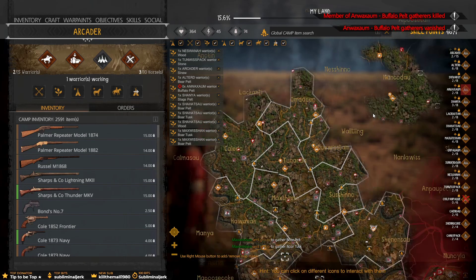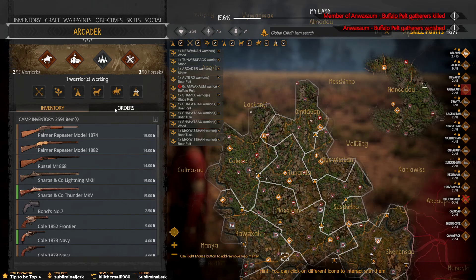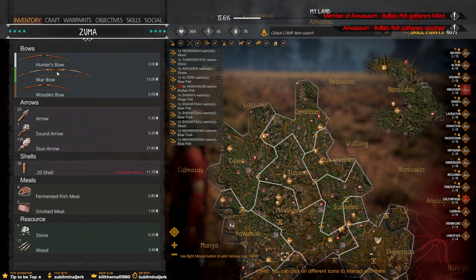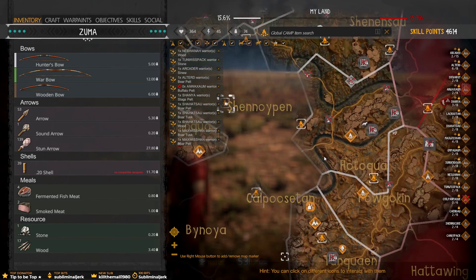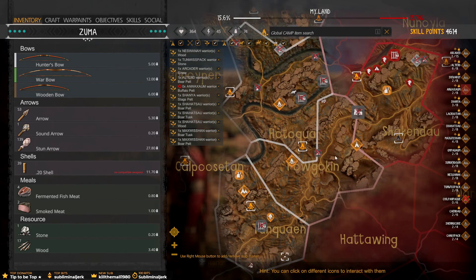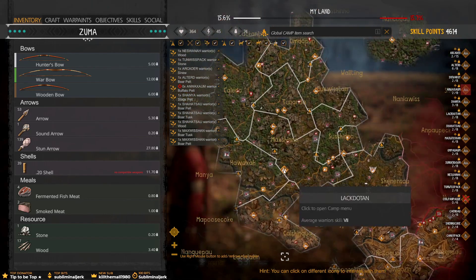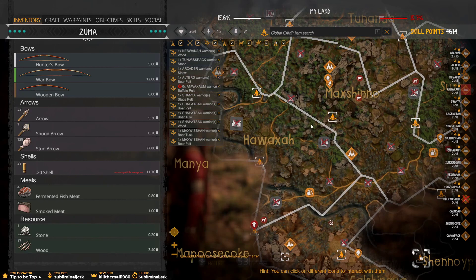Buffalo Pelt Gatherers died. What the? Why? Alright, there we go, we did it — we got the level 4 upgrade. So I can't close any of these villages down or lose the area. Maybe there should be a way that you can connect the areas so you only need one camp, and then I can remove the lines?